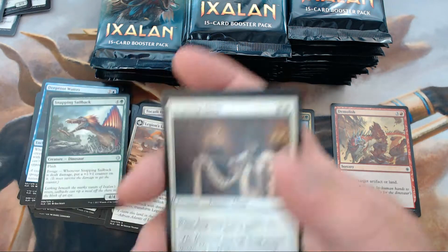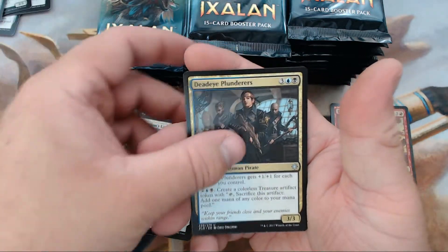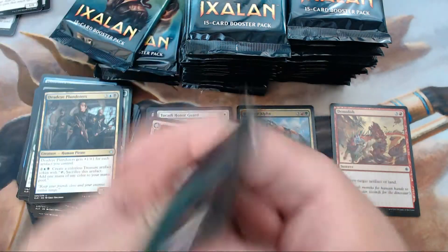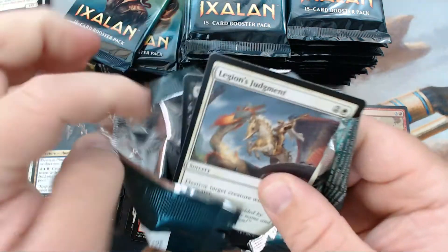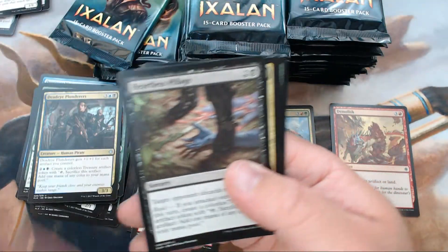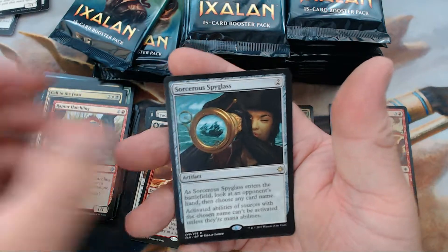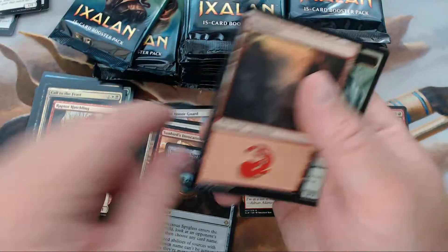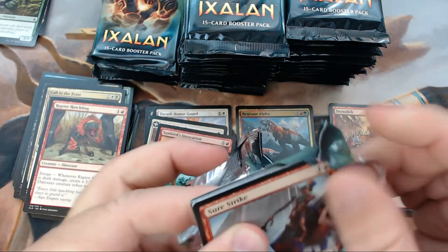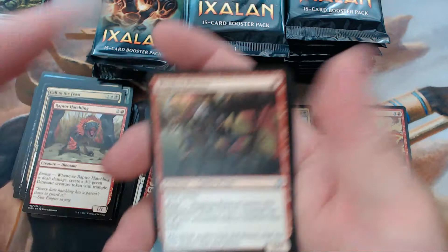We have Inspiring Cleric, Atchakan Archer. We got Heartless Pillage, Call to the Feast, Raptor Hatchling, and Sorcerer's Spyglass. I'm trying to hustle through this — y'all don't get bored. I try to look out for you guys.